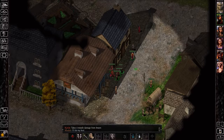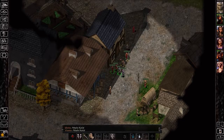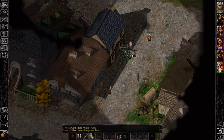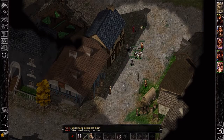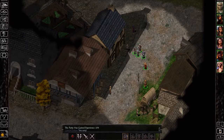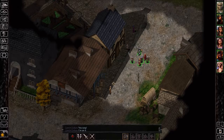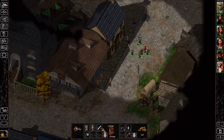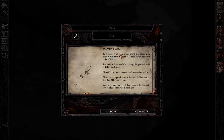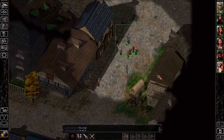The fight gets hairy — Khalid charges in when I didn't want him to, and Neera almost gets hit. But we got him! That went okay I guess — it could have been worse. We take his gold and his little note. The bounty has now increased to 250 coins of gold for my head. Someone wants me dead. I wonder who — plot device.